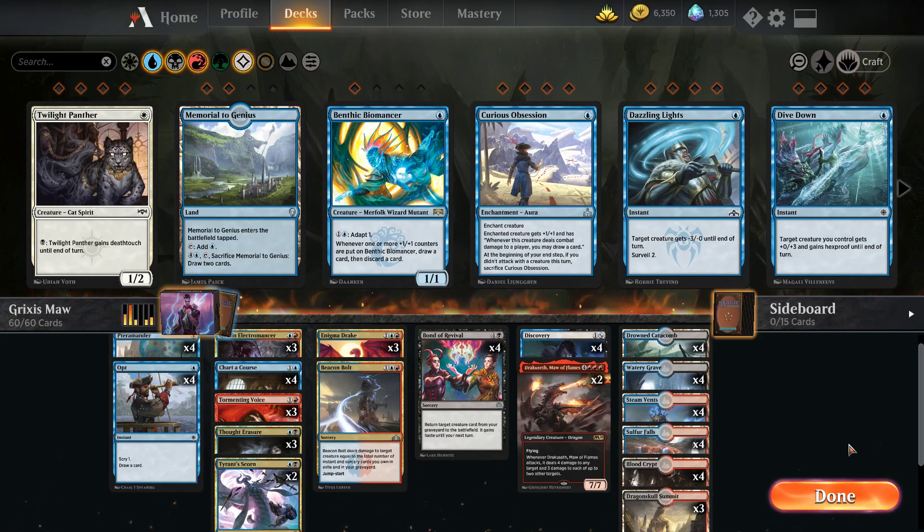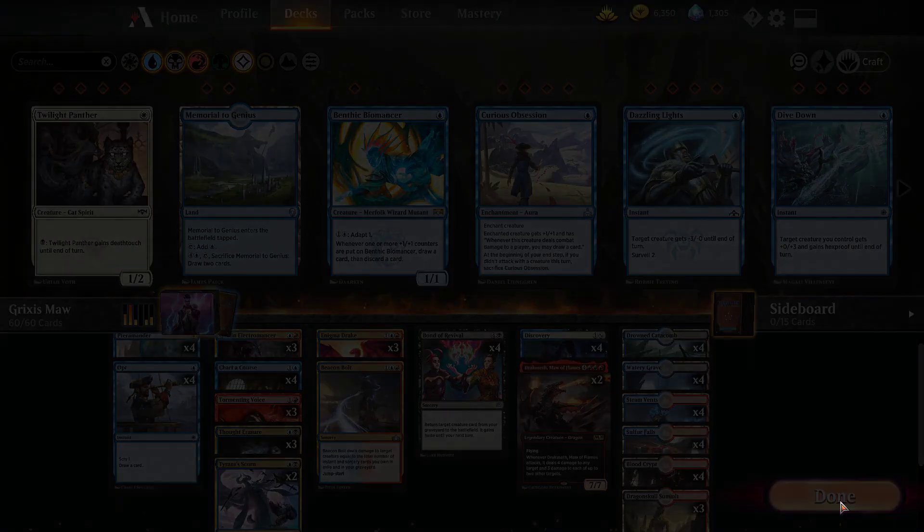That'll probably change after rotation once we lose our check lands and have to go to scry lands — we'll probably want to run some basics to help thin that out with the tapped lands slowing us down. For now, I think this mana base is fine. No sideboard just yet — I'm still experimenting with the deck. If it does well, I will probably make a sideboard for it so it can go to best of three, but for now we're just going to be doing it in best of one.